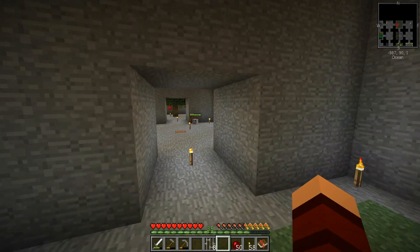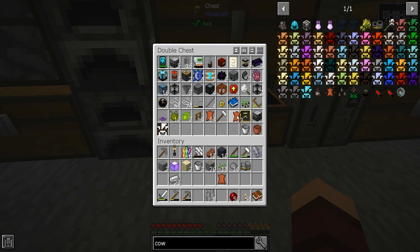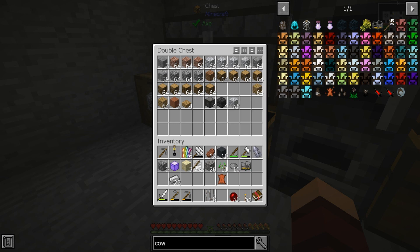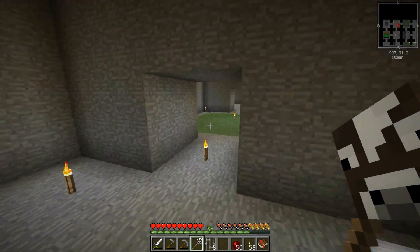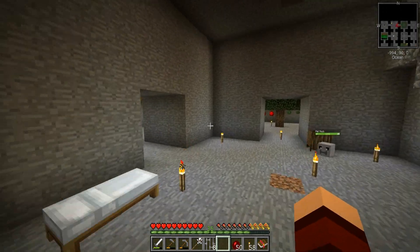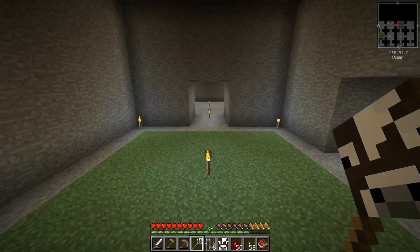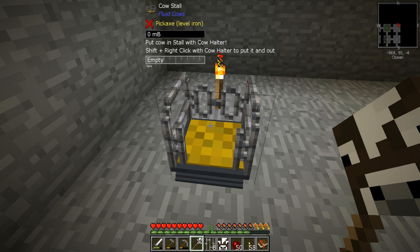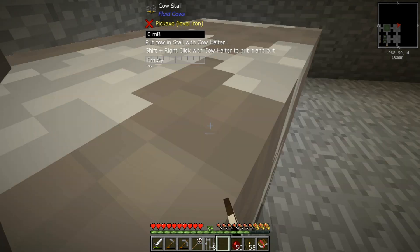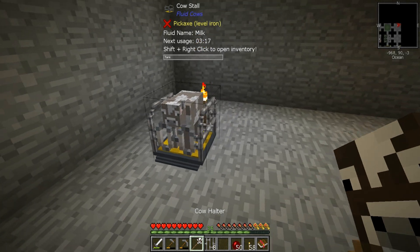There are certain rules in life, and one of them is for the putting-in-and-out of cows. To any mod or modpack makers out there — proofread! Alright, I got a cow halter. Let's try it — we're gonna put a cow in here. I don't know how to put the cow in — oh, okay, infuse! Oh, I get it — look at that, that's adorable!